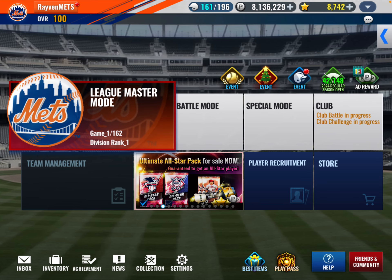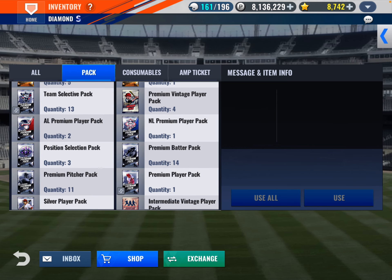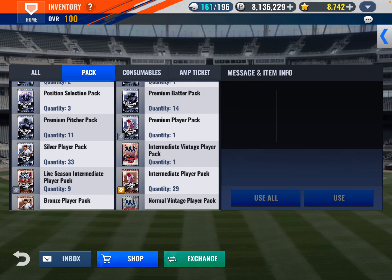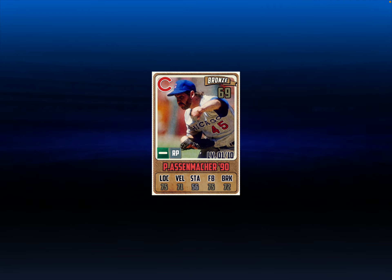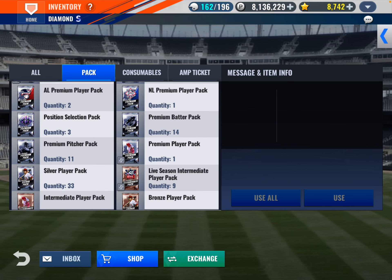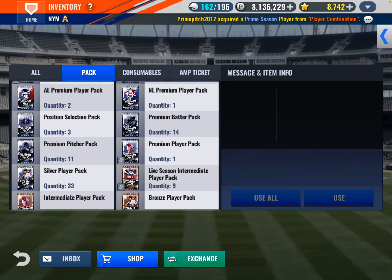But let's open up some packs. I don't even know what I have here. Let's move over to packs. So we always want to open up vintage packs — those are the packs that will get you your Legends, your Supremes, and your Paul Assenmockers from 1990. I have one intermediate vintage. I have 33 silvers, 11 premium pitchers, 14 premium batters, position select.